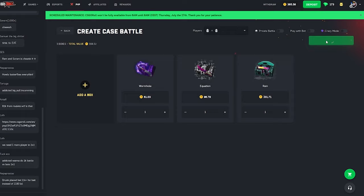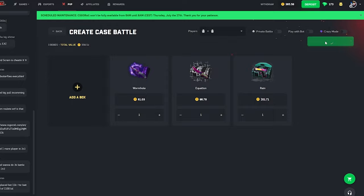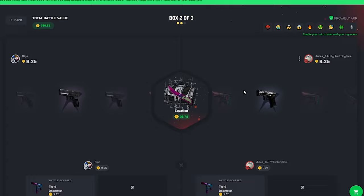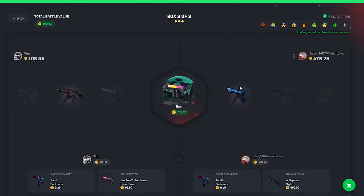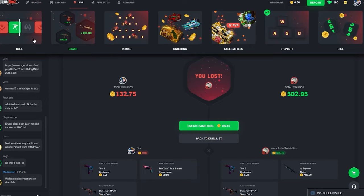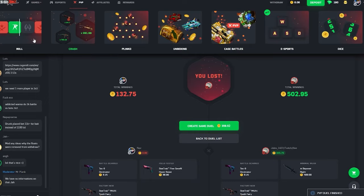Last battle of the video — I'm going to go all in with 365 coins. We got a Wormhole, Equation, and a Rain. First case Wormhole — okay we're tied. Second case Equation — I really want that doppler, looks so nice. Oh my god that's awful. Last case, please save us with a really nice skin — oh it looks like an owl. That's a pretty big rip, we have six coins left in the balance. We lost those 900 coins pretty quickly but I had fun, I hope you guys had fun.